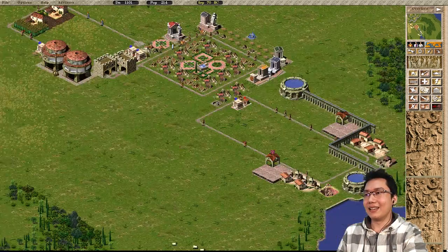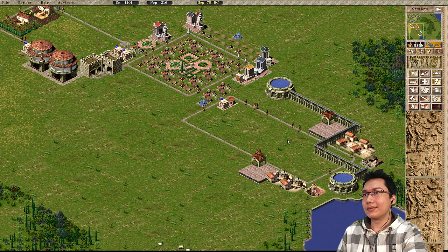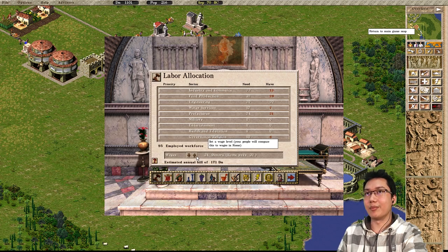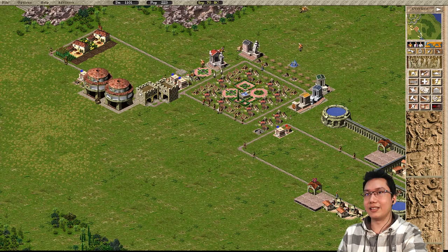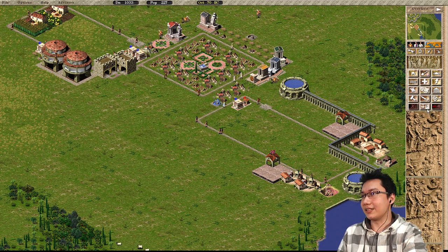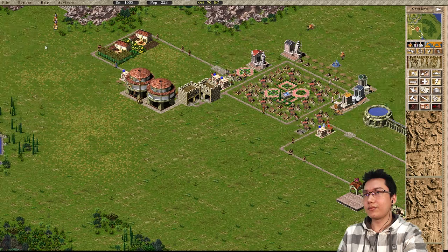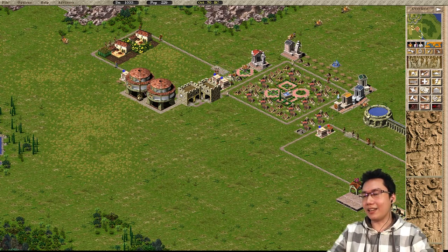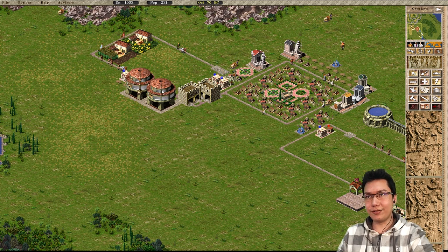Now I think we can sort of make people happier by paying them more — money is not really a concern here. As you can see, resources are starting to come in. Now getting and accepting are two very different things. Accepting means: let's say this farm has produced a bit of wheat and now needs somewhere to put it — it can put it in any granary or warehouse that's set to accepting or getting.